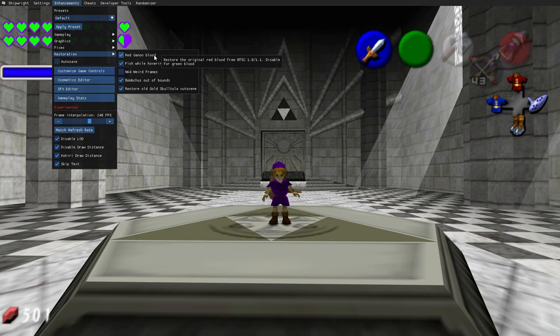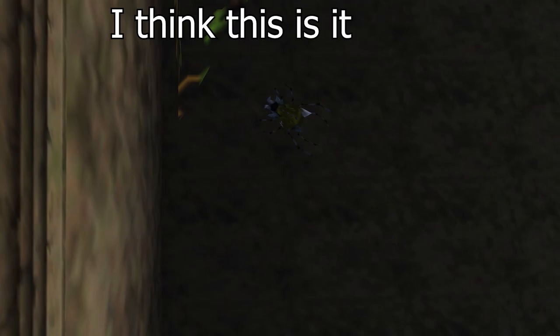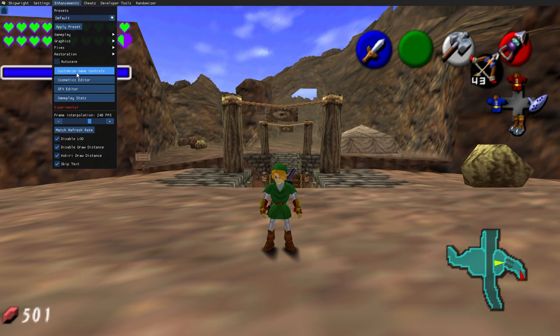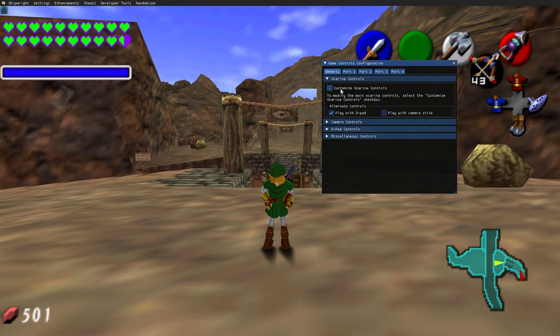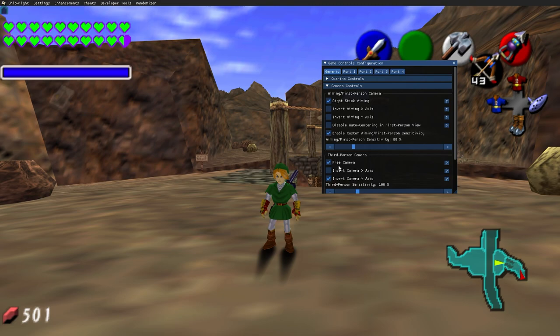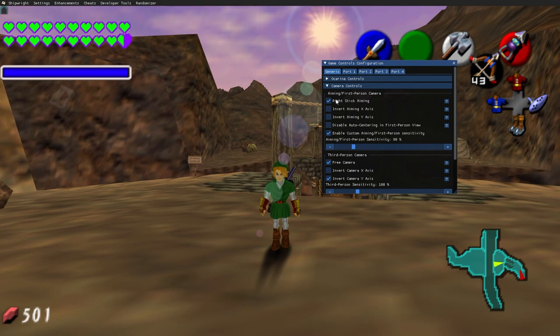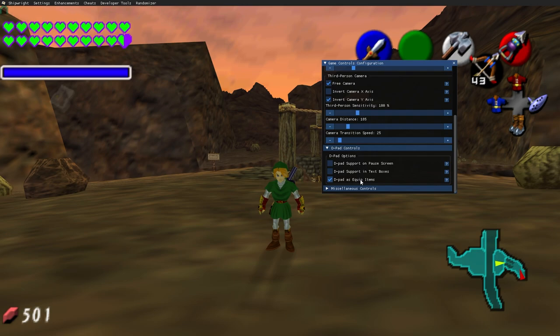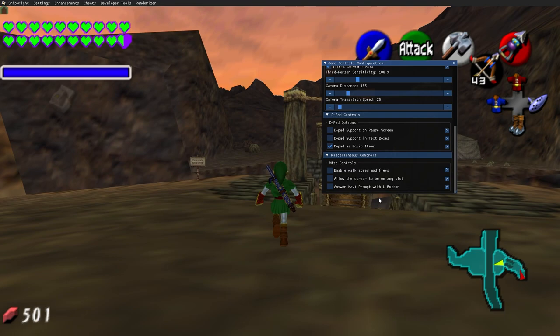Restoration has some cool things — red Goron blood restores the original red blood, and there's red Ganon blood at the very end of the game. You can also restore the old gold skulltula cutscene which is really cool. In customized game controls, the main thing is free camera — it's one of the biggest features in the Ship of Harkinian PC port. You set it to your right stick, with right stick aiming, adjustable sensitivity, and it's really in-depth to get it exactly how you like it.